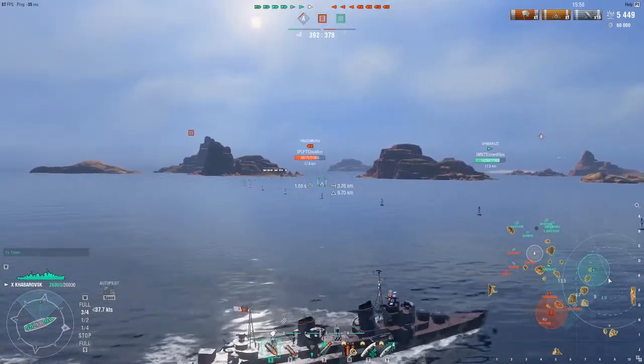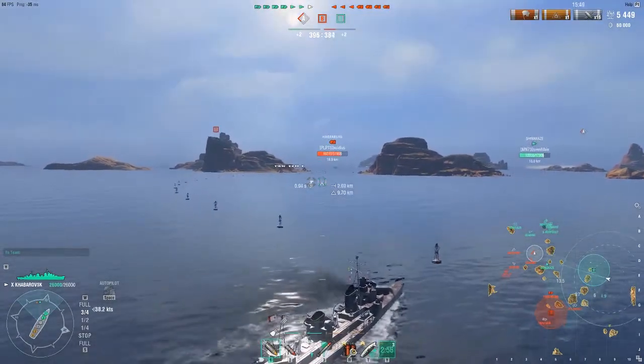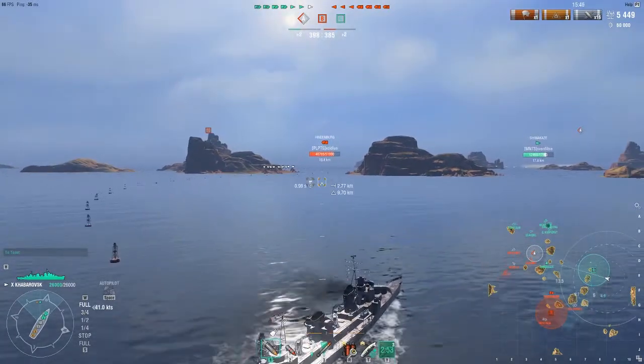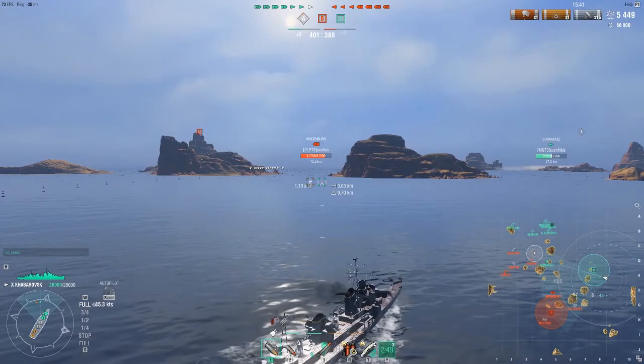I pop my Engine Boost and dive straight toward mid. I need to deal with this Hindenburg — I need to do something to deter him. Looking at our positioning, both battleships are right next to each other. The Yamato is doing exactly what he should — angled in against them — he can get overmatch damage and they can't do much because neither one of them is trying to push a flank or create the crossfire they need. With the Yamato being there, they're too scared to turn out and they're probably going to get torped because they've been sitting there a while.